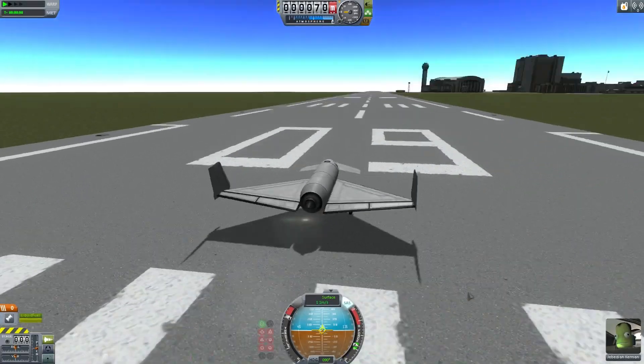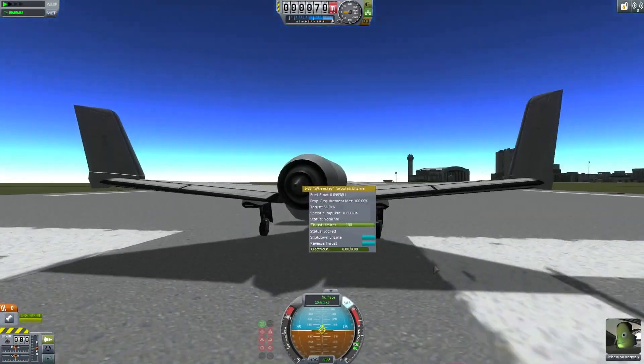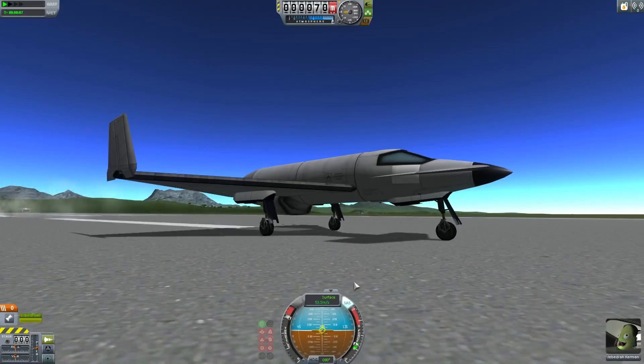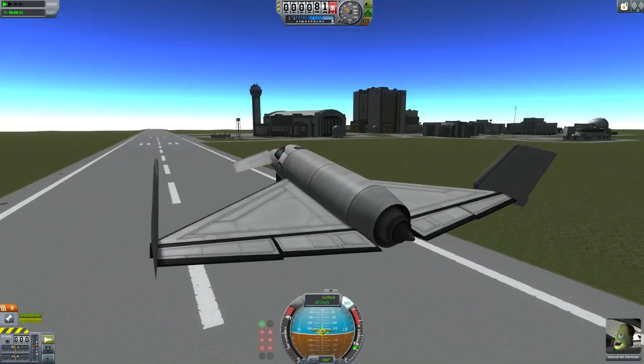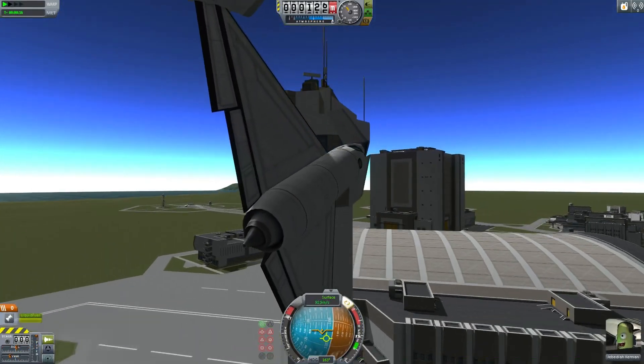With this release there are some new parts and some redesigned old parts. The Weasley jet engine has had a visual overhaul. The Mark 1 cockpit is better and the radial intake also has some changes to it. Everything flies just as well as it used to.